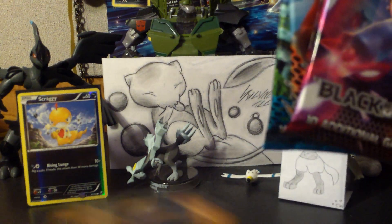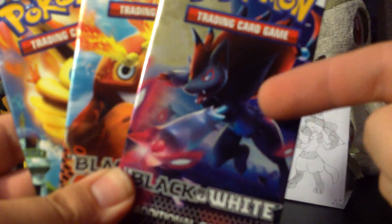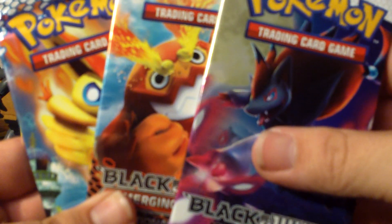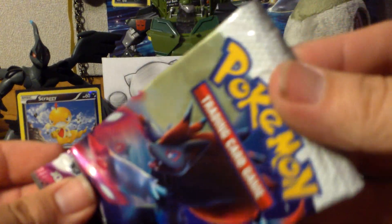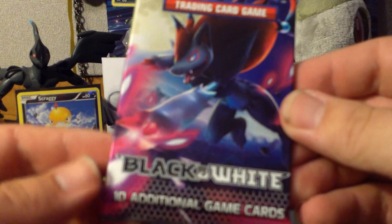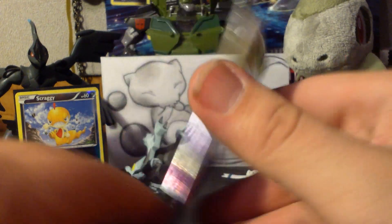I looked and this is all that was there — just these three packs. Some of them I saw with two Black and Whites and a Noble Victories, but most come with just one of each set. No Next Destinies or Dark Explorers yet — I'm sure we'll be seeing those pretty soon. This did cost $9.98, which is basically $10, just like the other triple blisters. Let's go ahead and start with Black and White here.